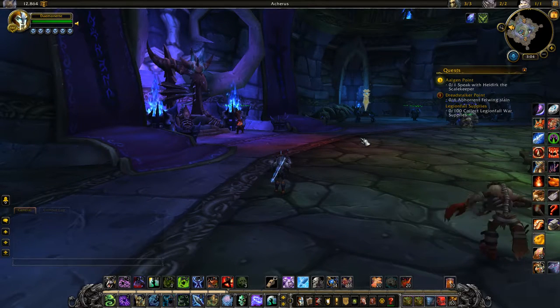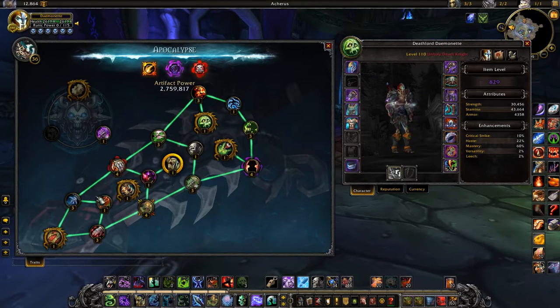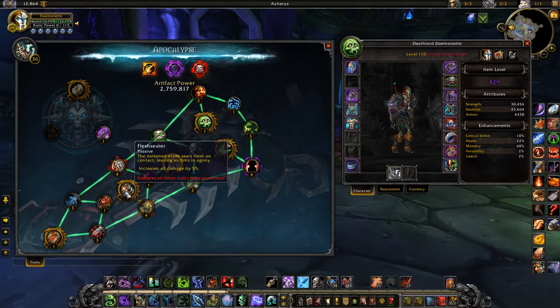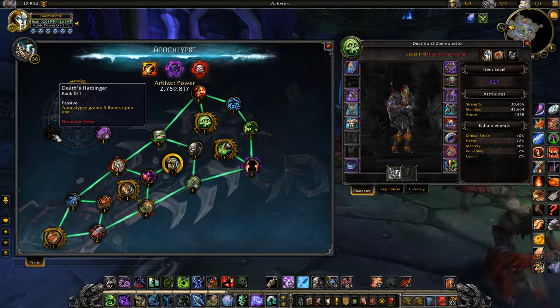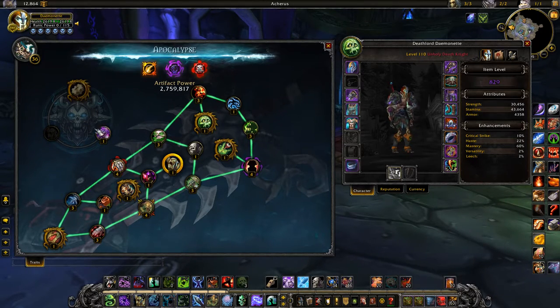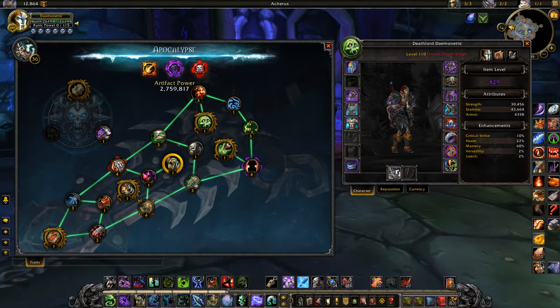This is a quick video about the artifact update for 7.2. I've just completed the artifact upgrade quest chain. So if you had 35 points and were multiple points into your extra passive, those get refunded. You'll get this new system unlocked — it's taken all the points you would have needed for those 20 points and converged them into a new structure.